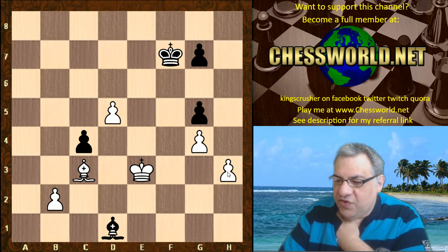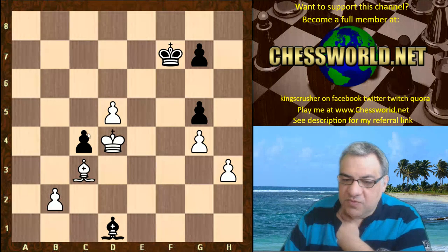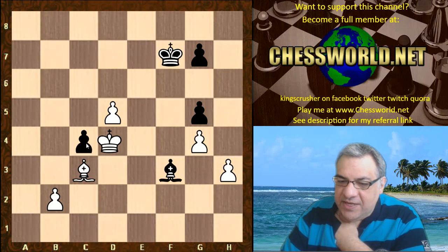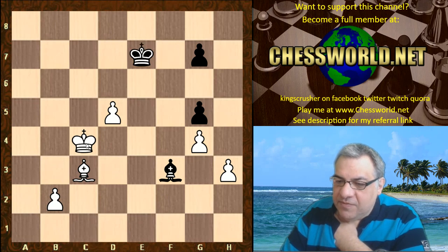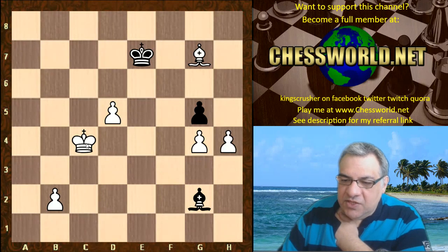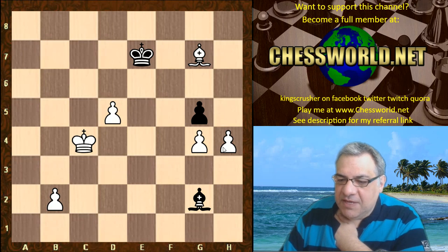There are better gains to be got here. Bishop f3, taking on c4, King e7, taking on g7. Bishop g2, h4 — so this creates a passed g-pawn.